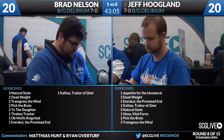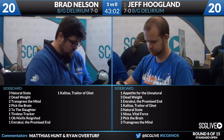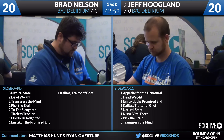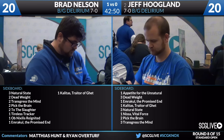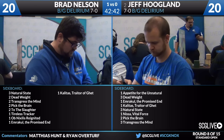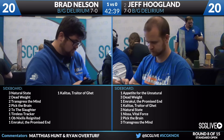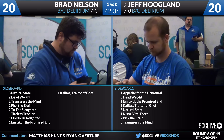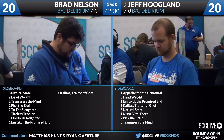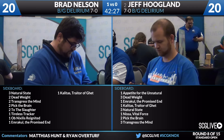Let's look at the sideboards quickly to talk about some of the differences between them. Jeff has Nissa, Vital Force and what looks like an extra copy of Transgress, whereas Brad has a Tireless Tracker and Ob Nixilis. So Nixilis versus Nissa — this matchup really isn't about raw aggression. There are certainly games where you lead on Grim Flayer, build up to Nissa, and use that haste five-power creature to close the game quickly. More often, though, I like the card advantage of Ob Nixilis for the mirror.